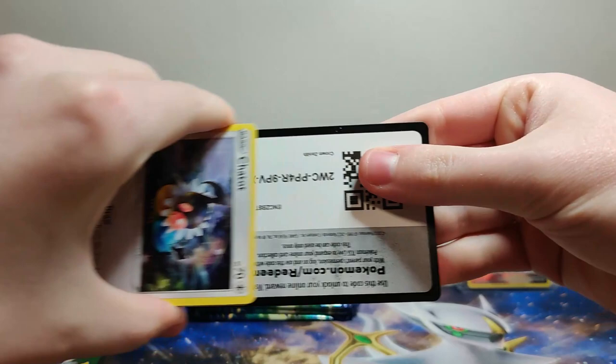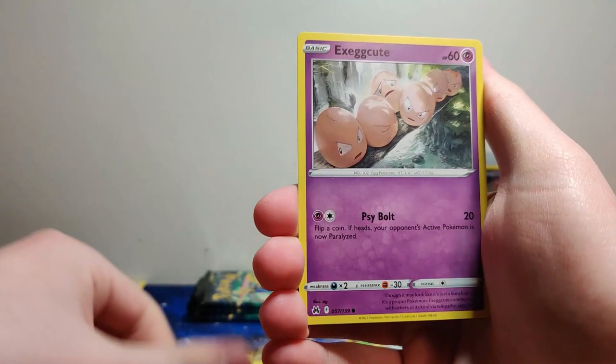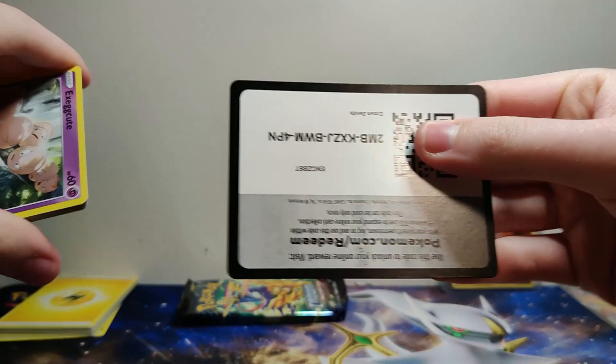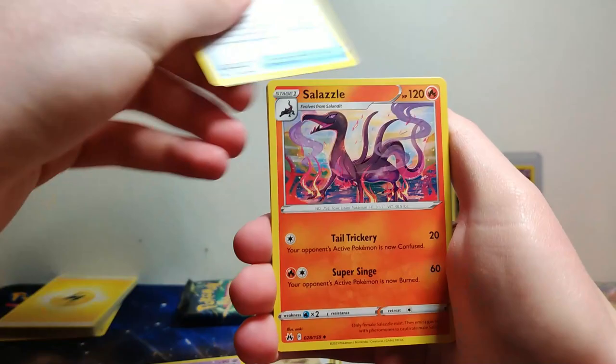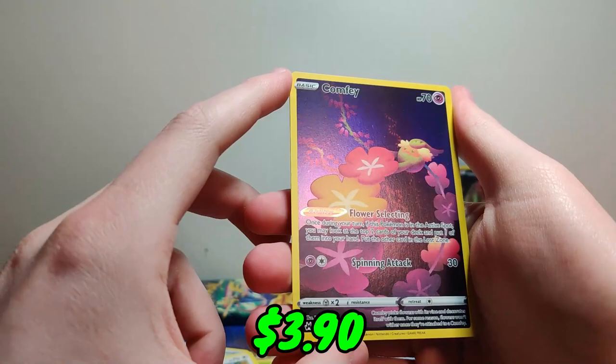Like, ten seconds before I started recording this video I had some of those chocolate egg candies — those Easter candies, Cadbury egg things. I'll put an image on screen because I can't think of what they'd be called. Anyway, I threw a couple of those down my gullet and they coat your throat in this weird way. They taste good but as soon as they go down you're like, what did I just eat? They make me sound nasally.